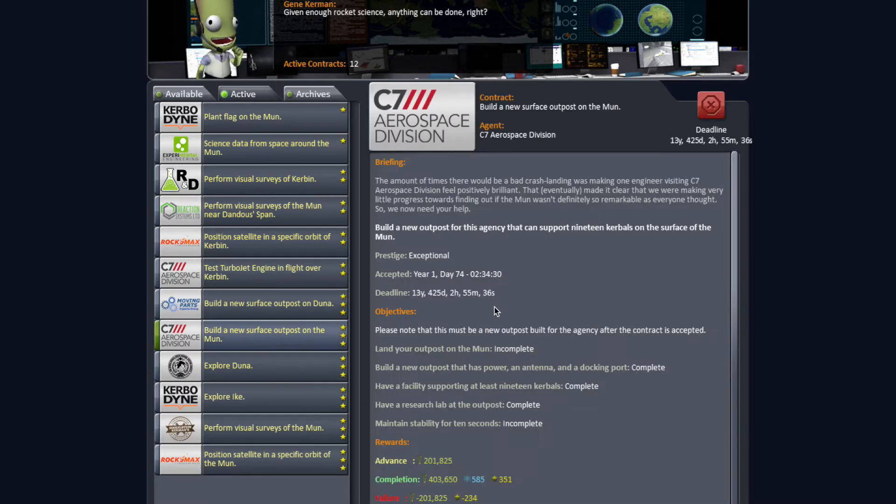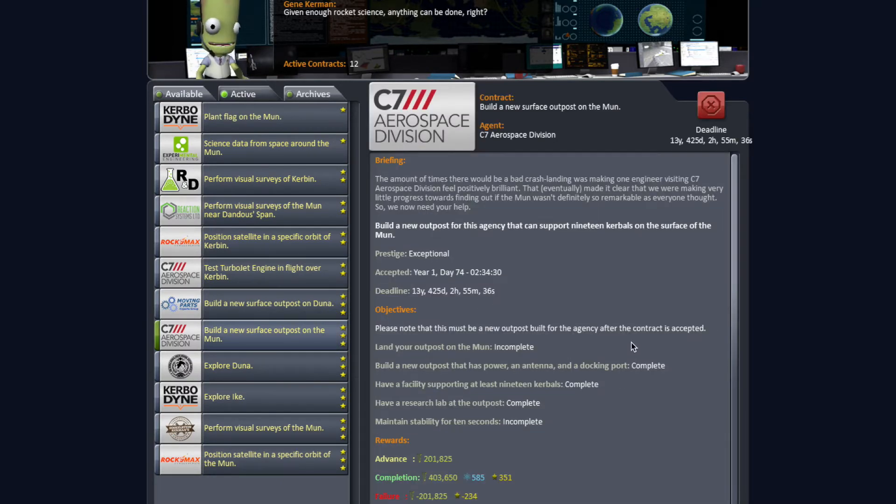There it is. So it wants me to put a base on the moon with space for nineteen Kerbals, a research lab, and obviously power, antenna, and docking port.